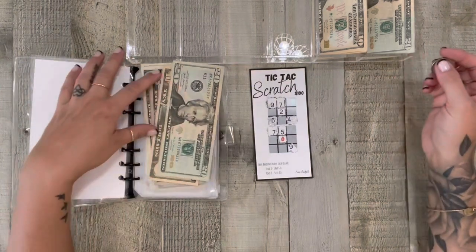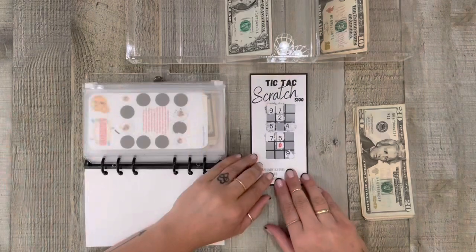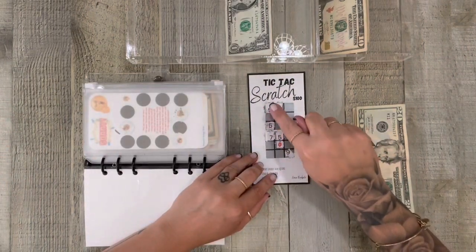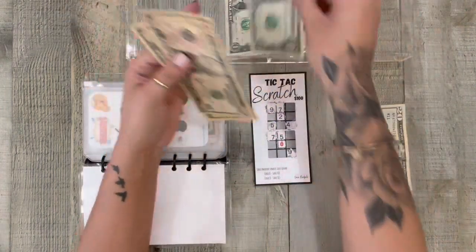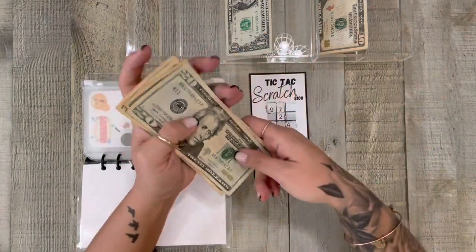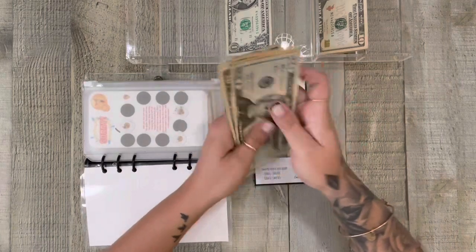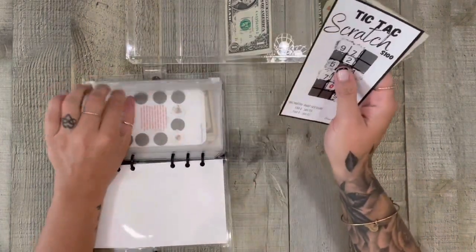I'm going to go again because I don't really have change. Oh wait, I can make change. So: 7, 12, plus 9 is 21. We're going to do 10, 20, and 21. And now in Tic Tac Scratch, we have 20, 30, 40, 55, 56, 57, 58 — $58. So we're over halfway to being done with this challenge.